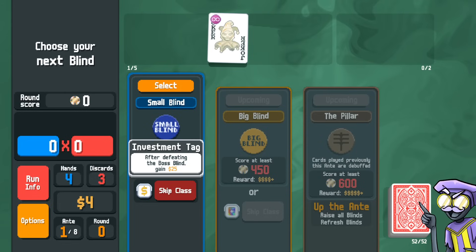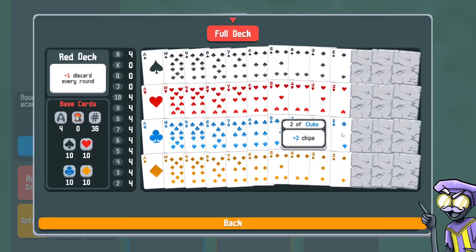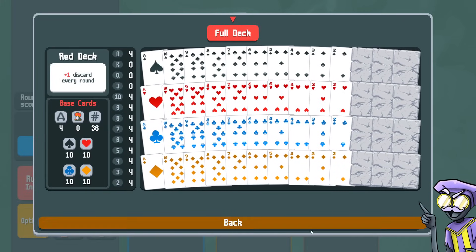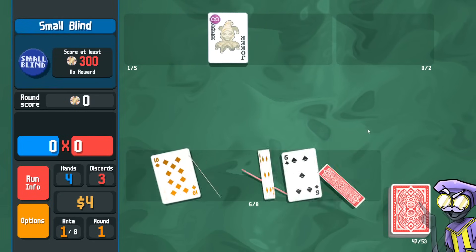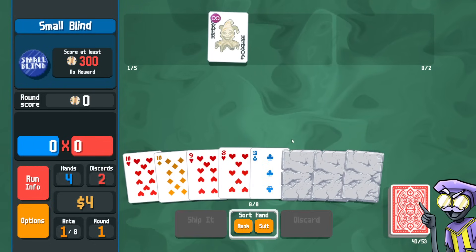We could take an investment tag here, but it might be difficult to get 450 points with only stone cards. It's basically 50 points per stone card, so 300 we can do with six stone cards, and 450 would take nine. We do start with some stone cards on the Medusa Challenge — the 12 face cards are stoned in the beginning. We can't afford the skip here. We have a straight that we have to discard, looking for the stones.